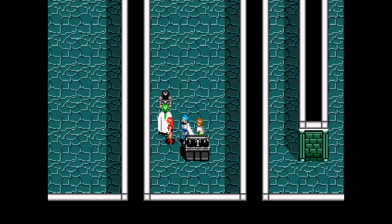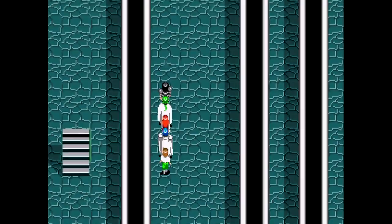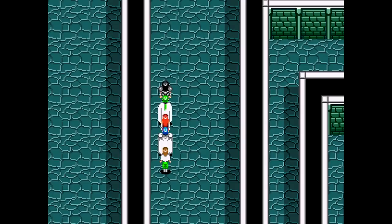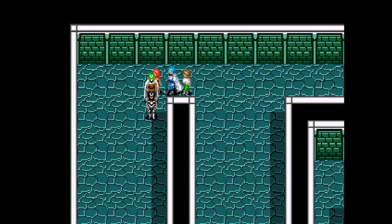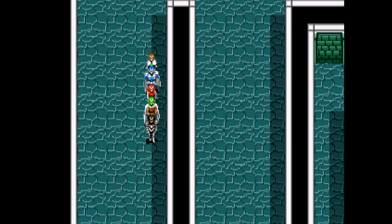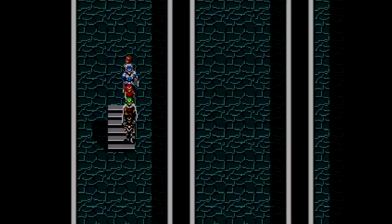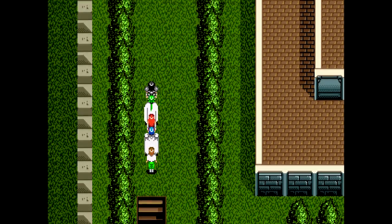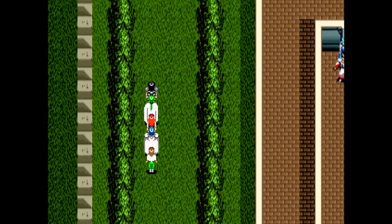We got 250 Meseta - I mean, a Tri-Mate. Those stairs to the left are the ones that lead to the end, if I can stop getting into random battles every five steps. I'll just go up the stairs backwards - that works, too. Now it's pretty straightforward to get to the end, no more going up and down.